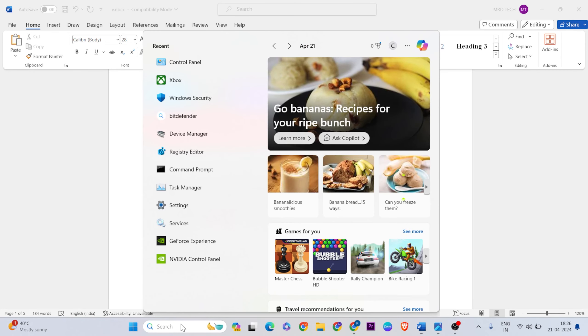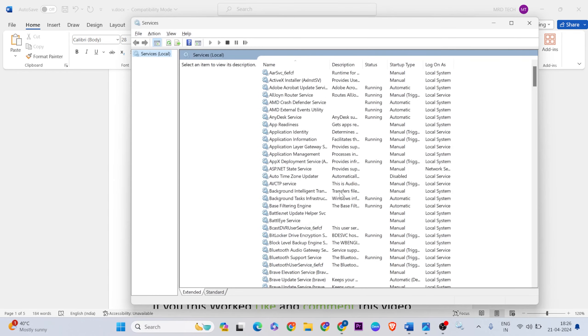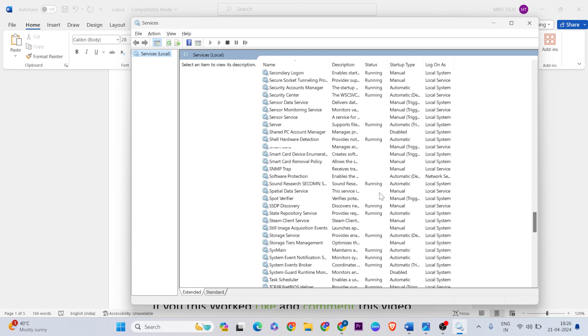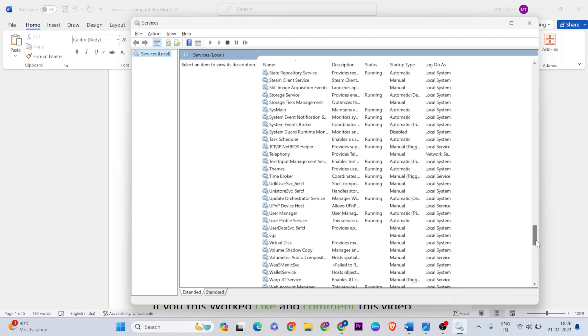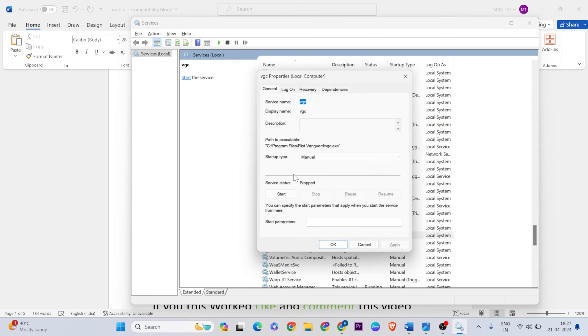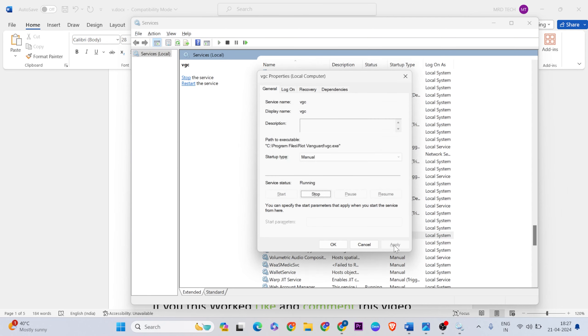Open the search bar and type 'Services', then click on it. Find the VGC service in the list and select it. Right-click on it, go to Properties. If the service status is stopped, click the Start button to run it. Change the startup type if needed, then click Apply and OK to close.